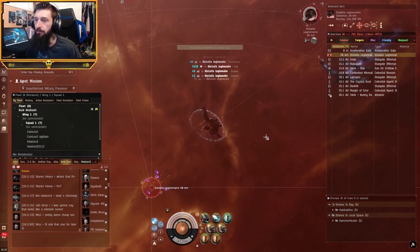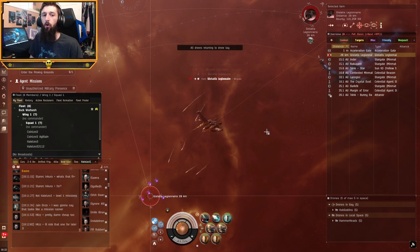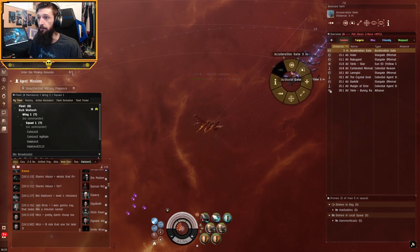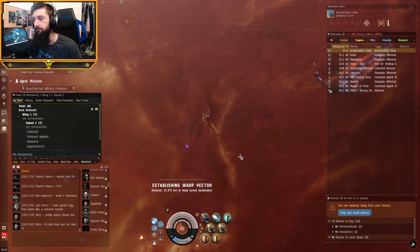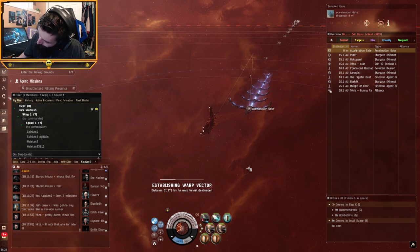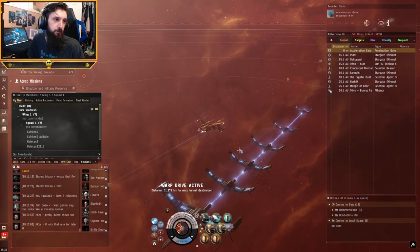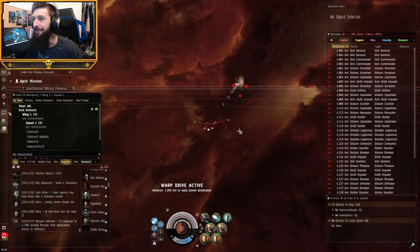If I remember correctly, the second room in this one has NPCs that are roughly a hundred kilometers away, which means we're going to be running our microwarp drive quite a bit. My drones will make it back before we get to the gate - we have about a 10 second alignment time. The cat's just chilling on the desk like, 'Hey, pet me.' She makes it very difficult to play, but I love her for it.